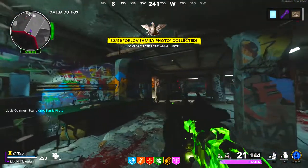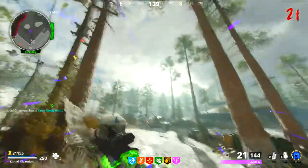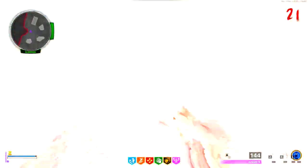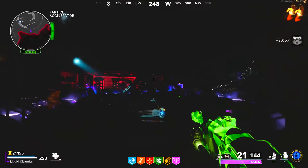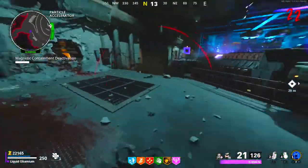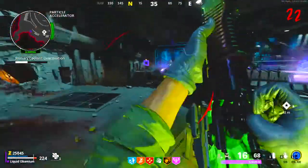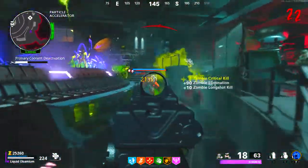The boss fight is simple. I recommend all players have a die upgrade — on solo I recommend the electric or acid — along with either the gallo or the ray gun if you have it, and some monkey bombs. You need to protect the guy; he does not have a health bar so you can take your time. You just need to keep zombies off of him for the fight to progress. Train in a circle on the top floor — the guy's progress bar is underneath the mini map.